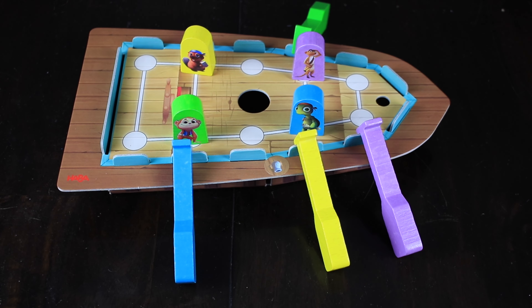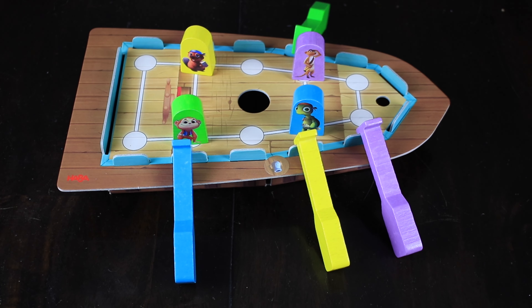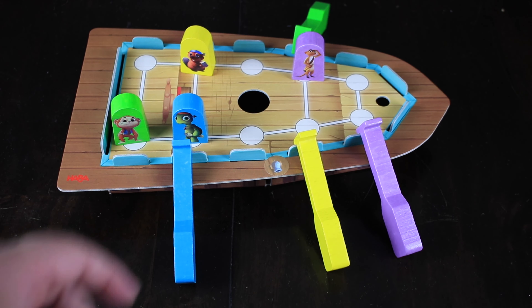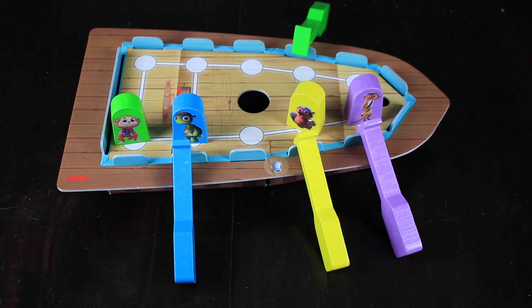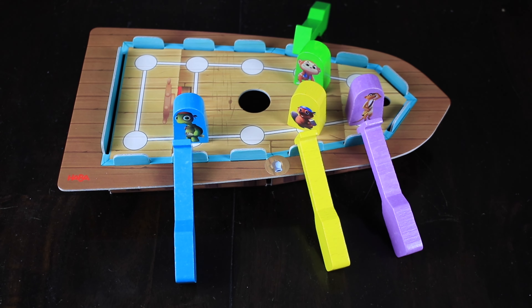Here is our starting setup for Captain Pepe. Basically, our goal is to get these little pawns to match the ore that matches their color. We're going to do that one at a time, taking turns in clockwise order. On my turn, I might move green out of the way. The next person might move blue over, and then blue over again, so now blue is matching with its ore. We can get purple next to its ore, slowly get yellow where it needs to go, and then move green all the way to its ending location. So we just won this round.